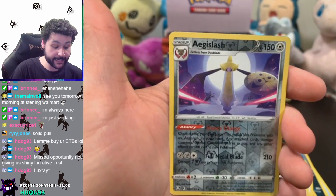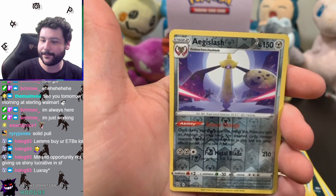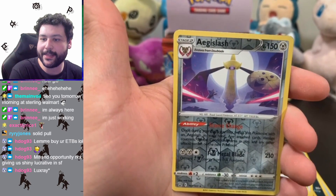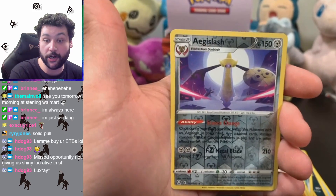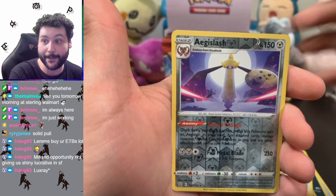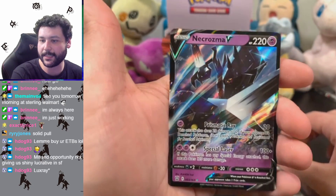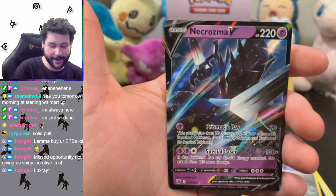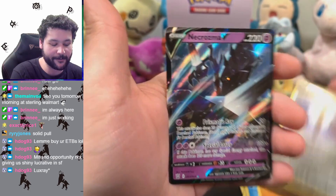Oh reverse holo Aegislash, and we got the reverse art — I know the alt art for it. Very nice because I already pulled the regular rare Aegislash. This art is a lot better than the other one, so I'm very happy. And the last card is — please be godlike — oh Necrozma V! Okay, there we go. Second pack was actually a good hit considering what we got: a reverse holo rare.